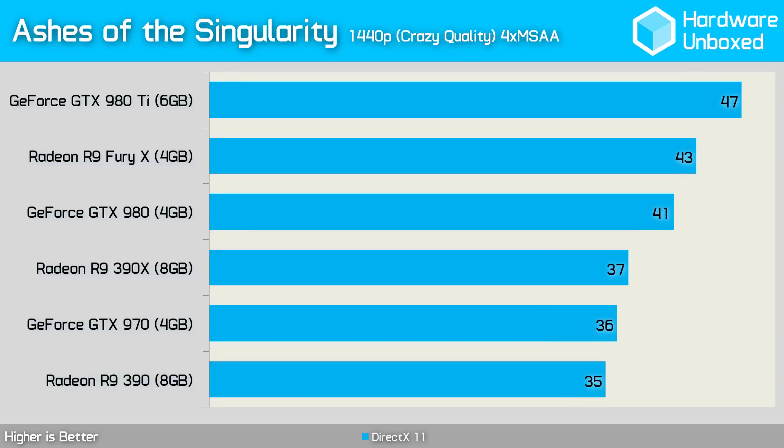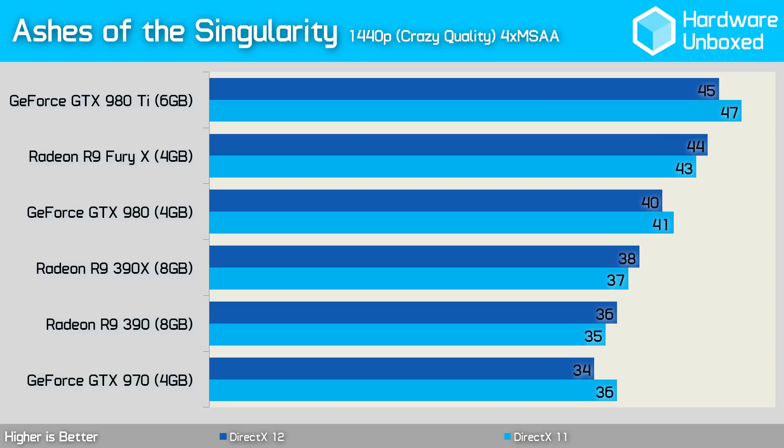Moving up to 1440p, we see that DirectX 11 performance on the AMD side does improve. For example, the 390X is now slightly faster than the GTX 970, though we'd normally expect it to be quite a lot faster. The DirectX 12 1440p testing is very similar to what we saw at 1080p, with a minor decrease in frame rate performance. Comparing the 1440p DirectX 11 and DirectX 12 performance side by side again shows that while Nvidia drops 2-3 frames per second, AMD is able to increase performance by a single frame.